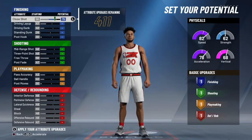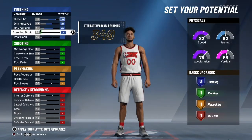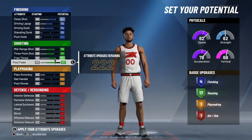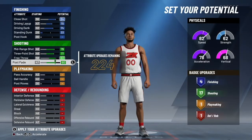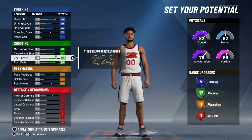Max out the close shot, max out the driving layup, max out the driving dunk. You have three finishing badges, so put just enough on standing dunk — 38 on standing dunk — to get four finishing badges. Leave it at that. Max out mid-range; basically max out everything. This is all personal preference — you can take down two on either free throw or post fade. I took down two on free throw because I don't really play rec like that, and I do a lot of post fades in the game, so I'd rather keep that. It's all up to you.